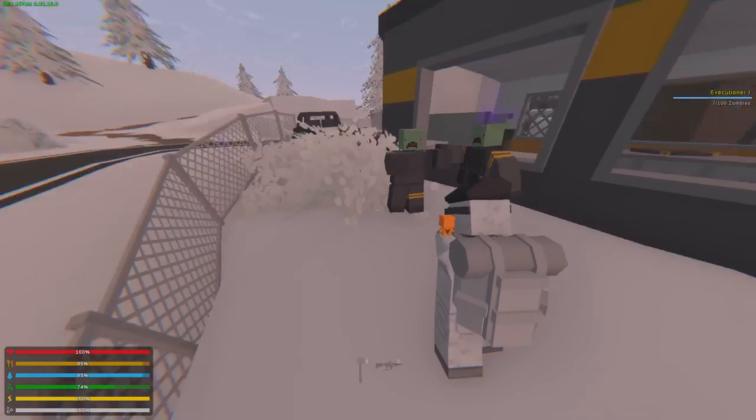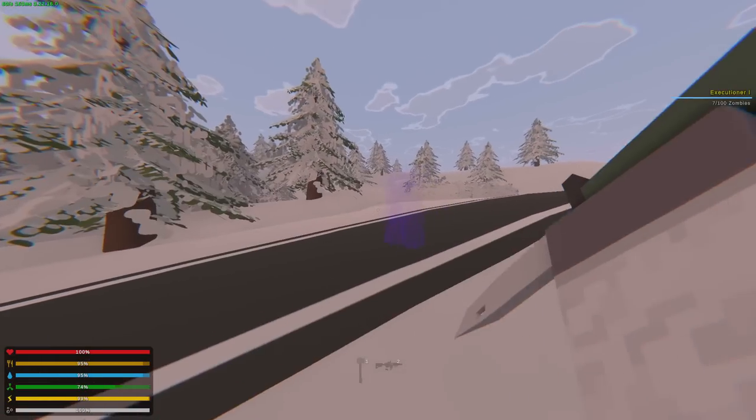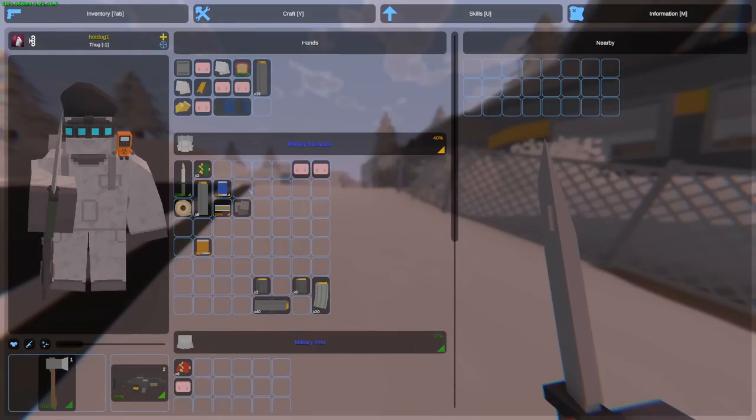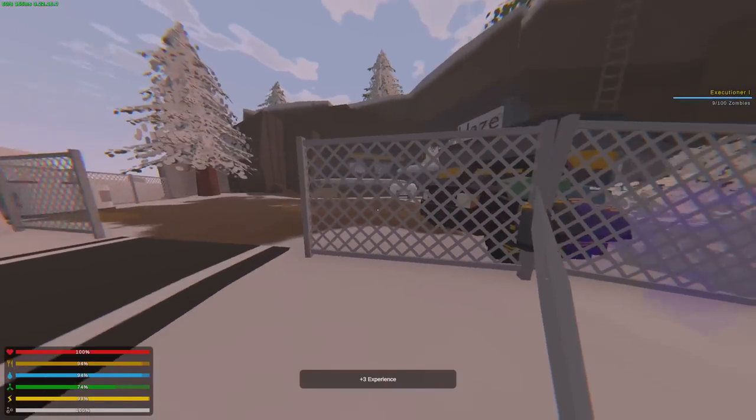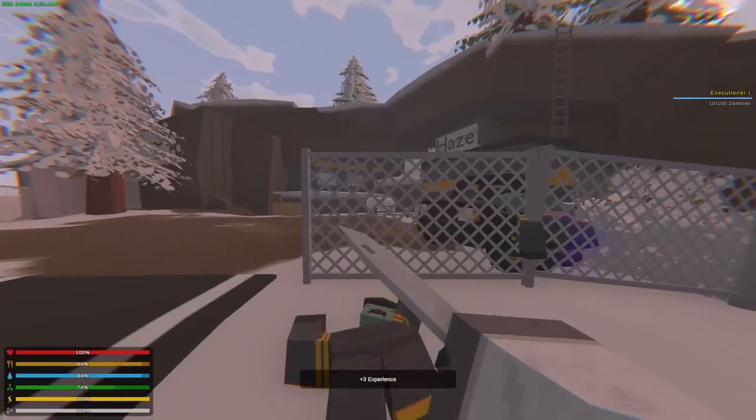I'm back in haze. These zombies actually do follow me down there. I'm trying to get as many rolls as possible. At the same time, we'll go kill the boss zombie again — maybe he'll drop something else. The zombies got stuck; the car came in perfect. They're literally all lining up behind each other.